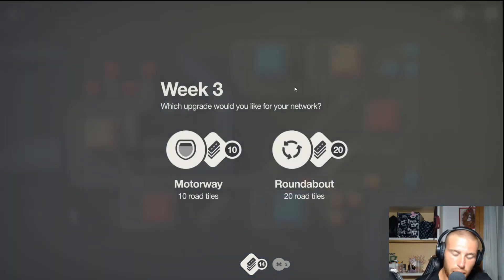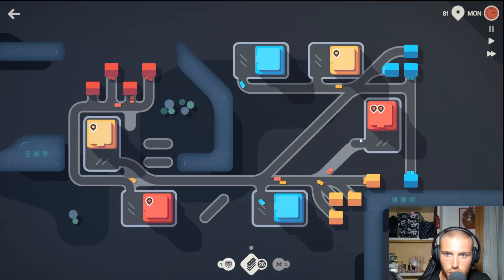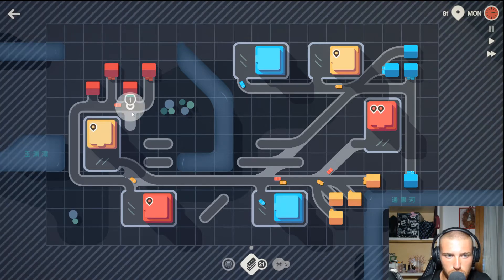So yeah, this red supermarket. A motorway — so that I can connect. What is the best way to go here? Blues and yellows are kind of living together naturally. So probably a roundabout there. Let me already put it down. So a roundabout there would be nice. And yeah, instead for the reds, a motorway for now can solve things up.